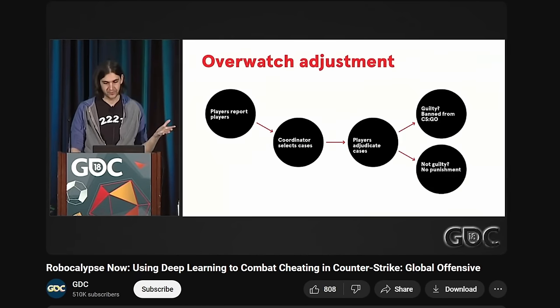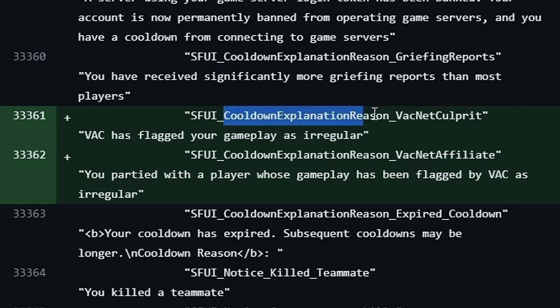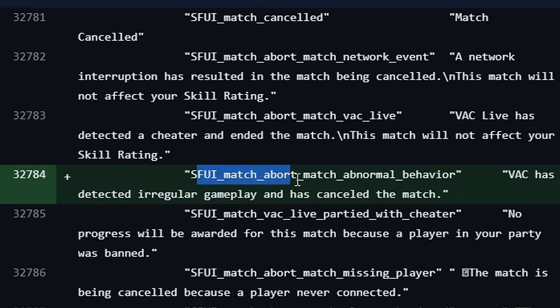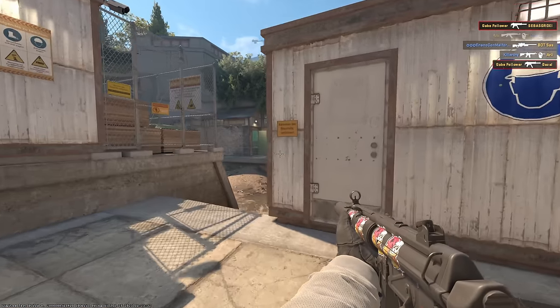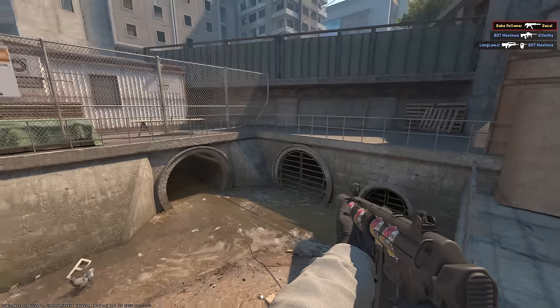In addition to Overwatch, an interesting feature has appeared in VACnet itself. The system will now automatically detect unusual player behavior in real time. If suspicious factors are detected, it will automatically terminate the current match, and all friends from the same party — including the suspicious player — will receive a temporary ban from playing official matchmaking. This is likely done so they don't ban the person immediately, but also don't let them play until their demo is reviewed by someone in Overwatch.